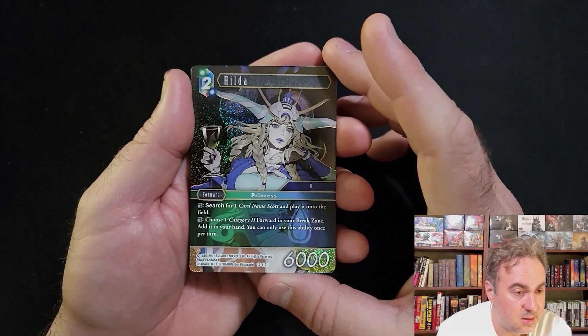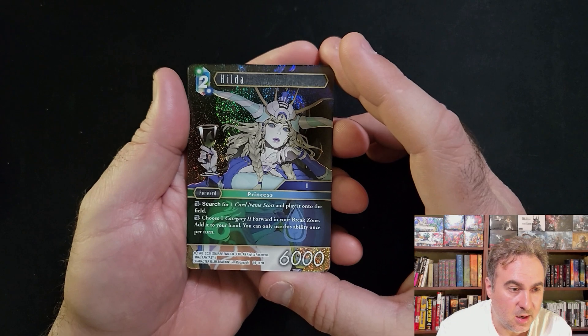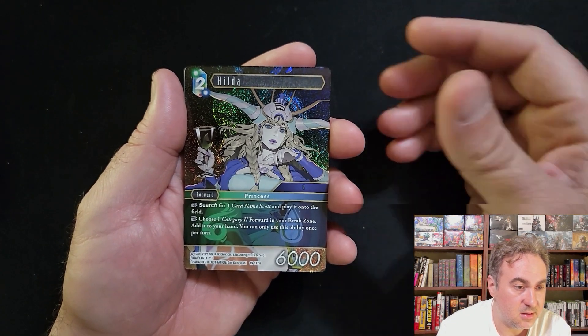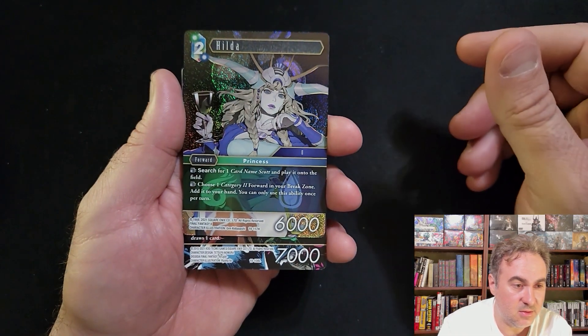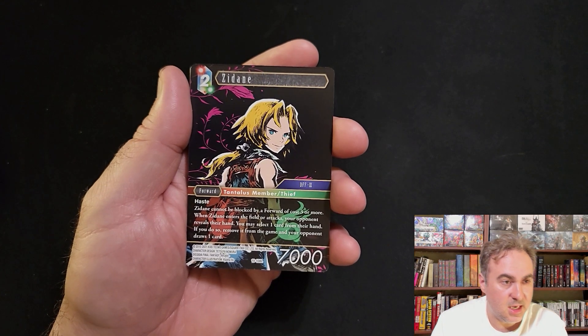Hero foil Hilda - play a Scott, or choose a Category 2 and put it in your hand. So Scott can come onto the field, or a Category 2 can return to hand. And there's a Legend - Dain.